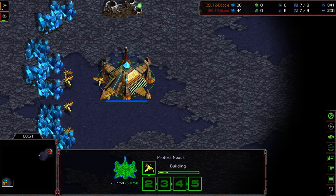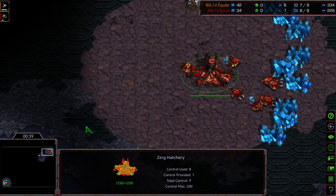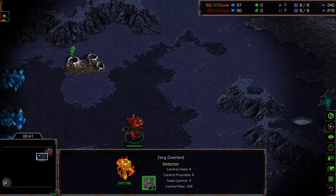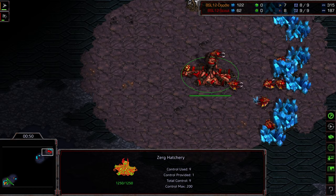We have Doodle in the bottom left corner as the orange Protoss, and Scout in the upper right corner as the red Zerg. This is on Bluestorm, which I feel favors Zerg a little bit right now, mostly because of the meta shifts on two-player maps.